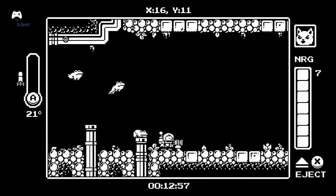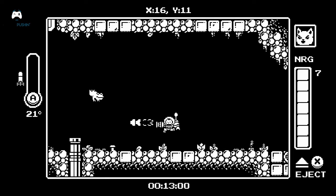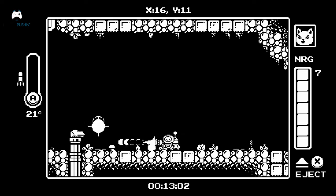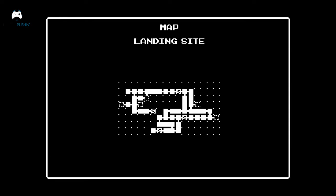The map is really helpful here because when you bring it up, it builds itself as you explore — the more you explore, the bigger the map gets. It will also show you any branching rooms connected to ones you've already visited. If there's a room that's greyed out, it means it's connected to a room you've been to but you haven't been there yet, which is a good way of keeping track of where you've been or where you might need to go next.